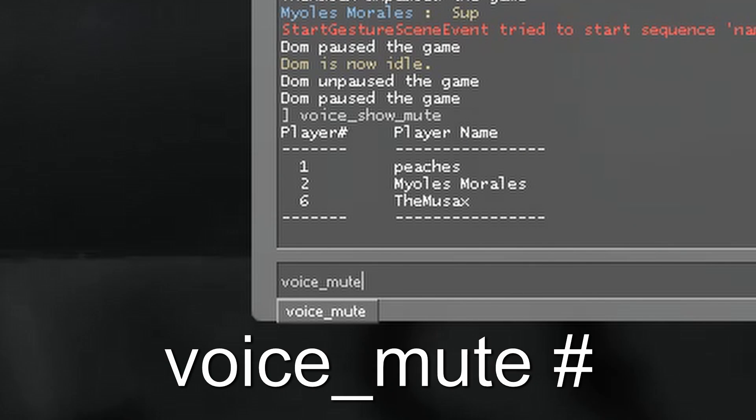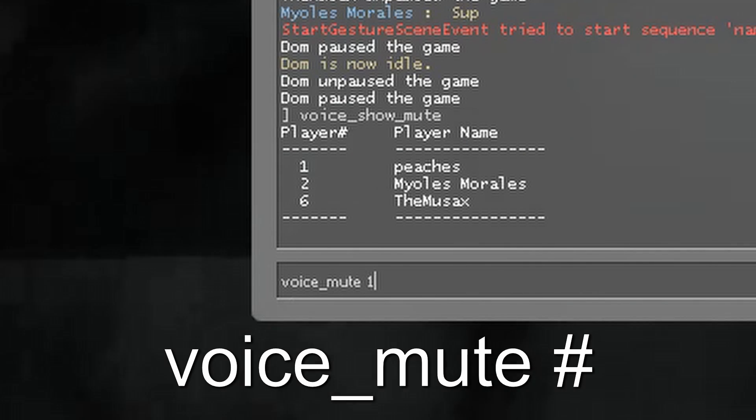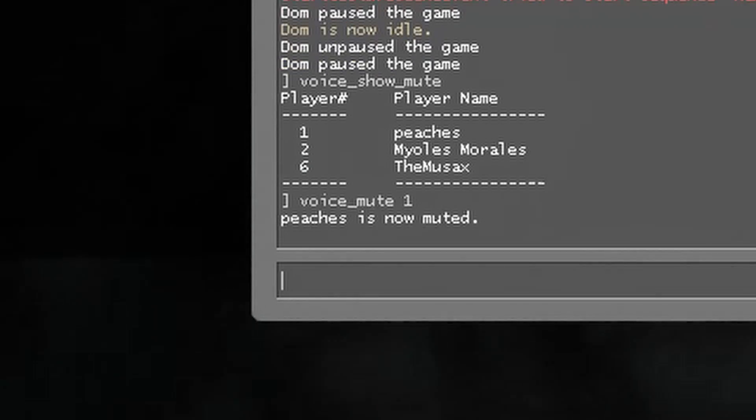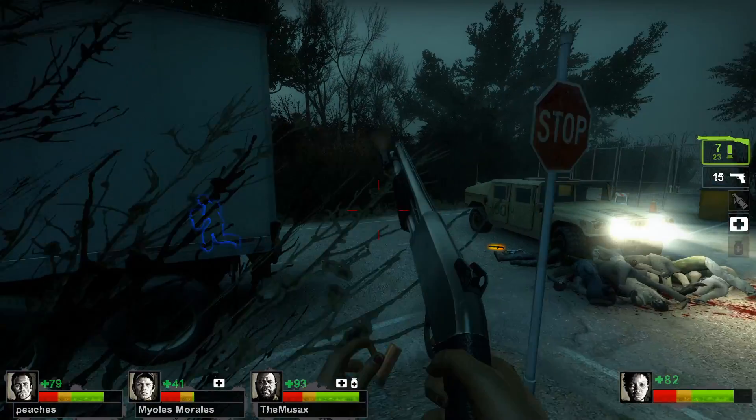Now type voice_mute and the number of the player you want to mute. It should be written like this, with an underscore and a space between the command and the number. Click enter and you're done — you've successfully muted someone.